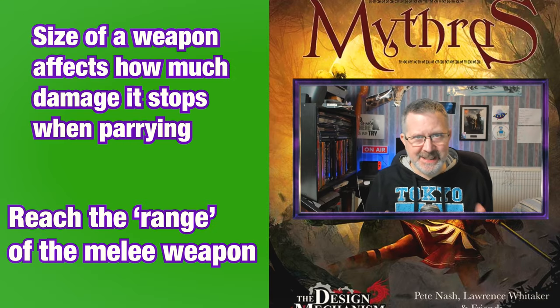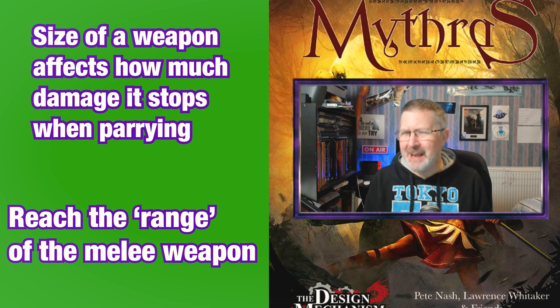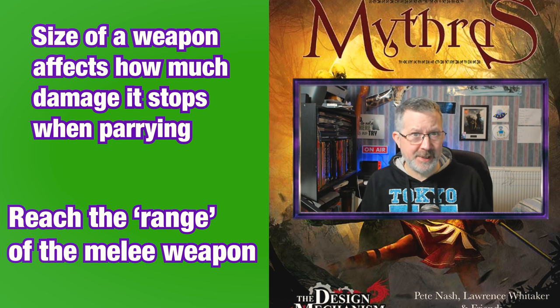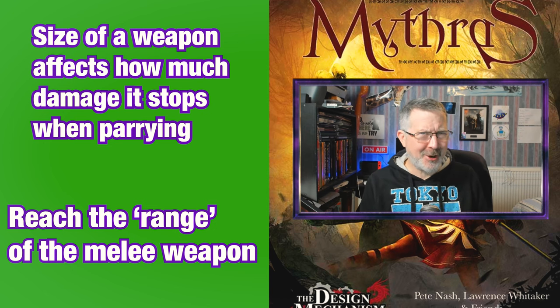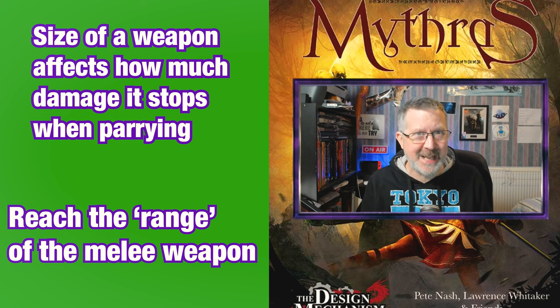Mithras has detailed rules about combat which are explained within the core rule book, and one aspect of melee combat that really appeals to me is the idea of reach. Now while sizes of opposing weapons actually affects how much damage is stopped by parrying, the reach of a weapon affects whether the opponent is within range of the weapon being used and whether or not they can do damage.